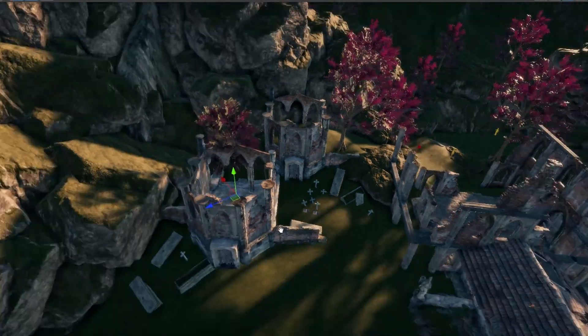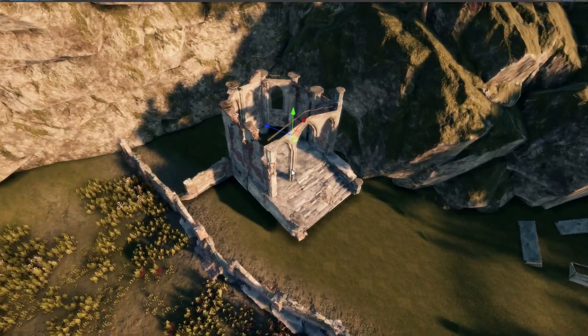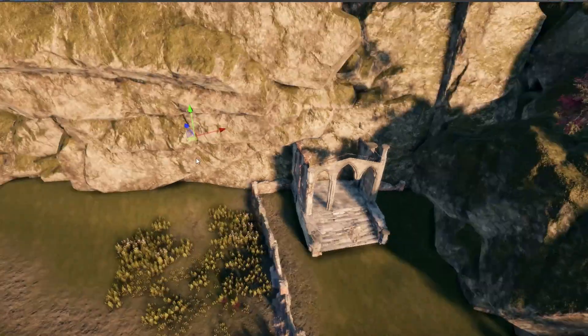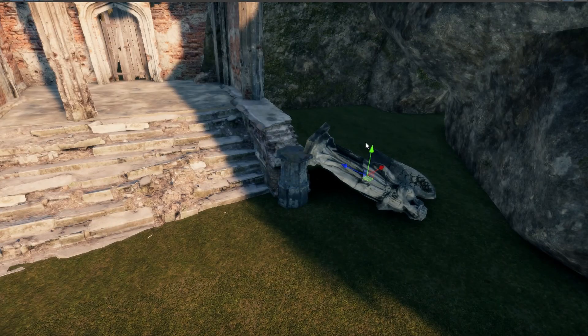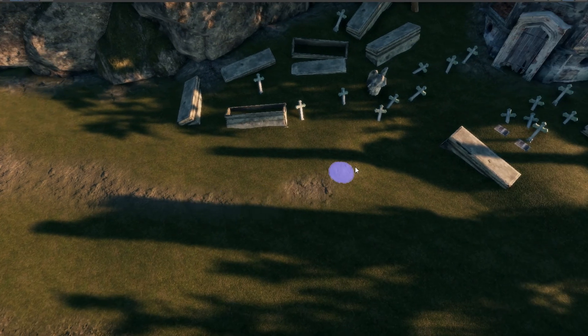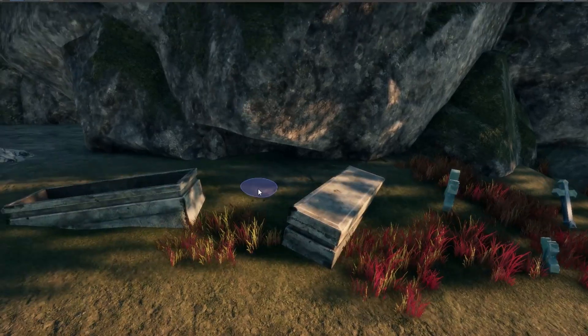Then I added another mausoleum on the other side of the graveyard. These mausoleums will serve as access ways to a lower level of the graveyard, which is the crypt. Then I added details to the mausoleum and added pathways that connect the mausoleum to the church. I then added more props, and lastly added foliage, grass, and trees.